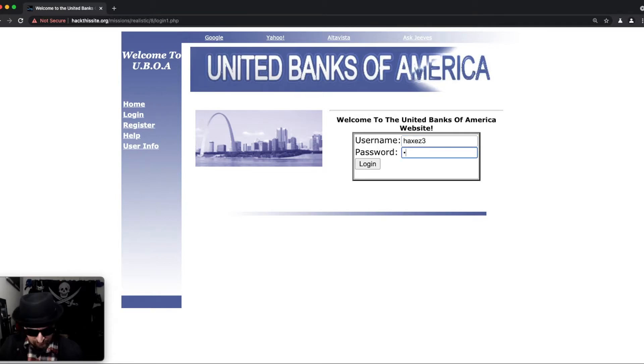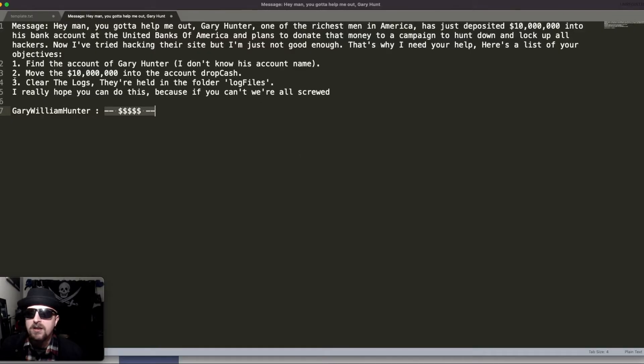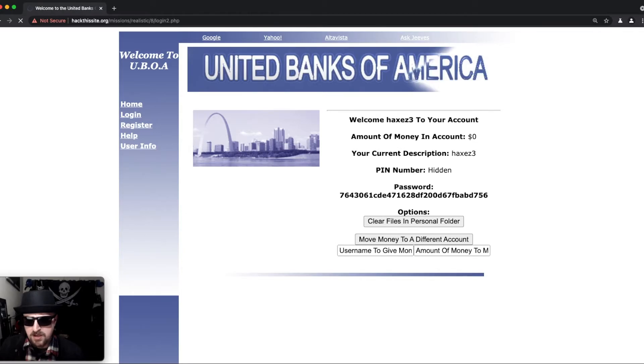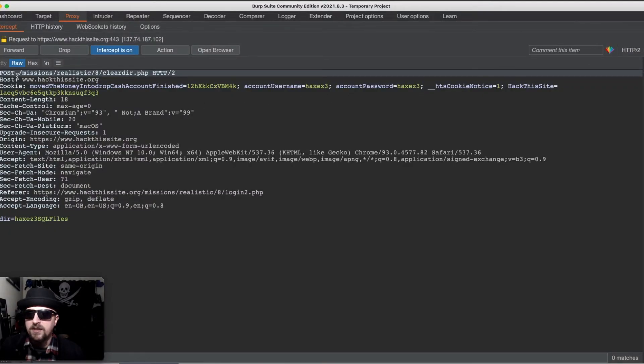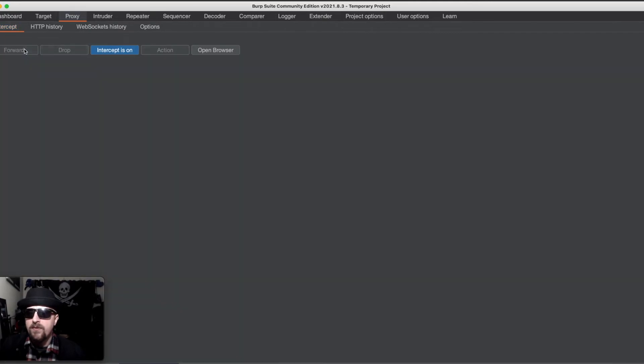Logging back in as hacks three, we can see a 'clear files in personal folder' button. From the mission brief, we need to clear logs in a folder called 'log files.' We turn intercept back on and click 'clear files in personal log folder.' Burp captures the request — it's posting to clear_directory.php and the directory path shows our own 'hacks three' files. We change the directory value to 'log files' and forward the request to clear the target log folder.